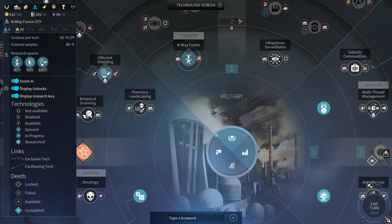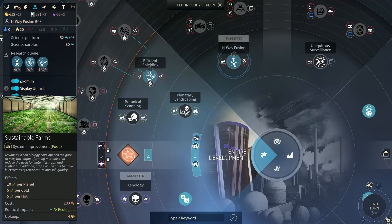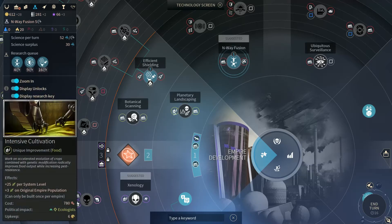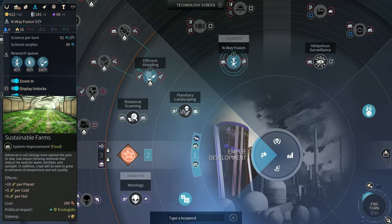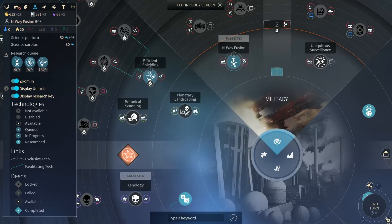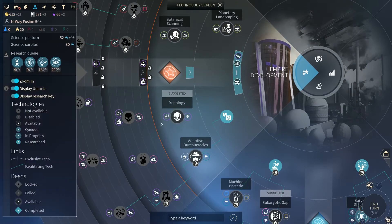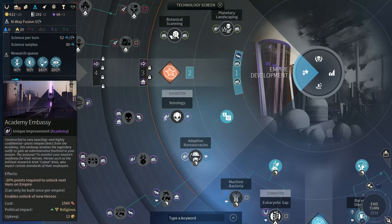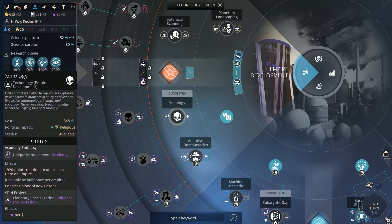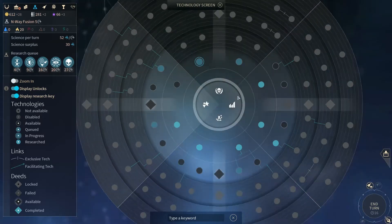Do we have all of our first level technology? We don't have planetary landscaping, which we don't particularly need because we don't really need a lot of food — if any food at all, other than for our other races. We've only got one other race right now and they're doing fine. So I think we'll go with ubiquitous surveillance. Academy Embassy — that is huge, we need that so that we can get more heroes. Once the academy is found, if we have an embassy to the academy, then every so often we'll get more heroes.